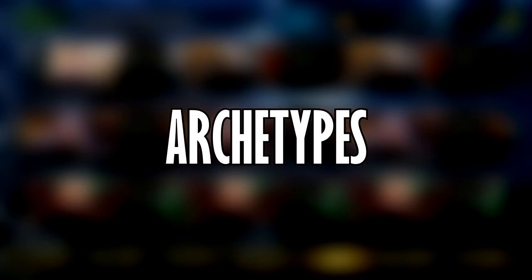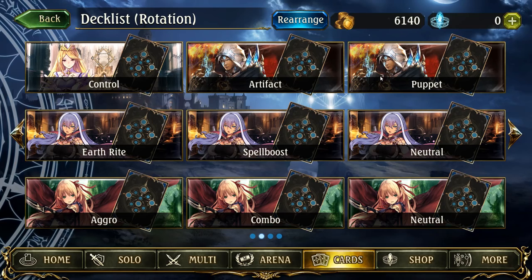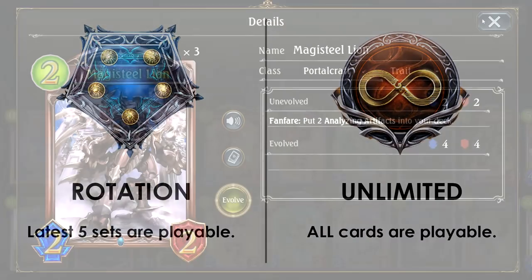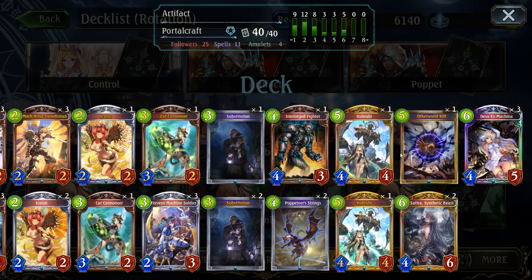So what are the core archetypes for Portalcraft? Mainly there's Artifact Portalcraft and Puppet Portalcraft. Artifact Portalcraft revolves around cards like Majestia Lion, which is a basic card — meaning it will never rotate out of the rotation format — to add artifacts into your deck, then using those artifacts for overwhelming board presence. Since you add these strong cards into your deck, you will very often have control. The downside is that because you keep adding cards into your deck, you end up diluting your future draws, which may mean you don't draw the card you need at the right time, so you need to find a way to draw cards faster.